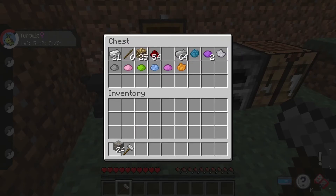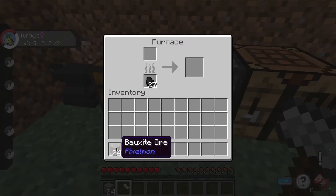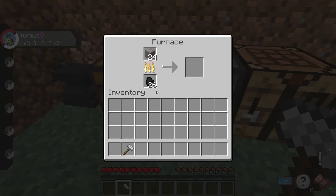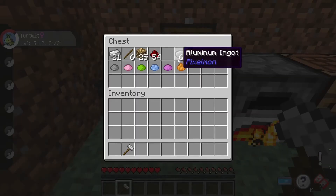Next, get your bauxite ore. You can get bauxite ore by fighting rock-type or steel-type Pokemon, or by mining. I find that fighting the Pokemon is better, but mining also works. Place the bauxite in a furnace with some coal and you'll get aluminum ingots.